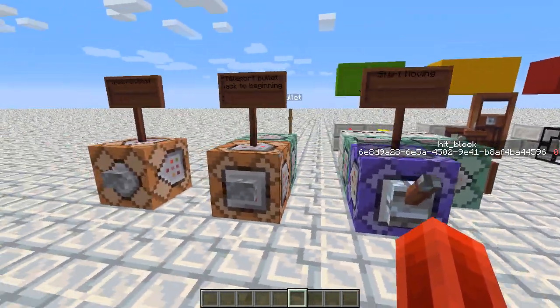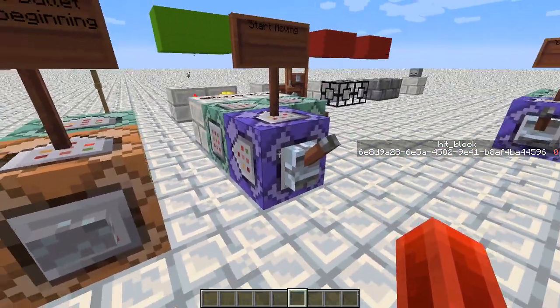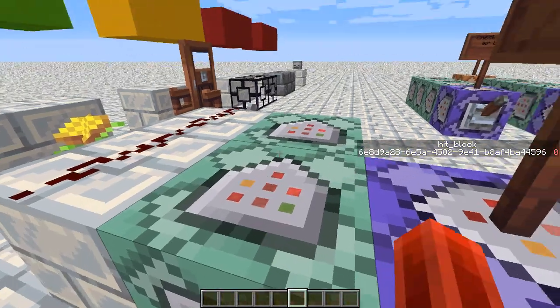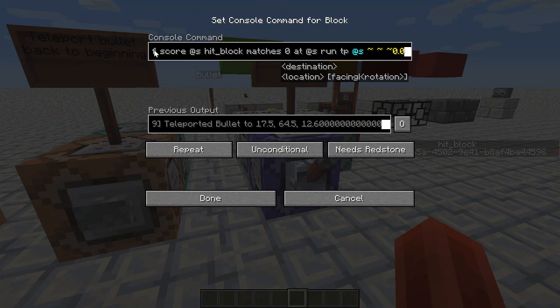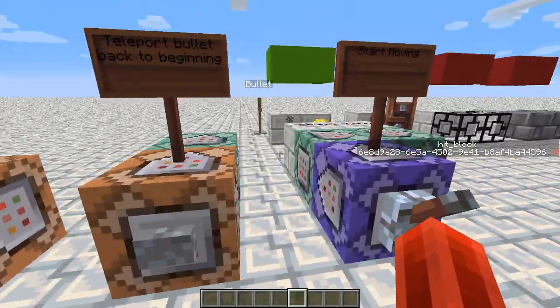Alright, so this is the demonstration I've set up. I've got a few commands ready. You can ignore these chain commands because they require redstone and currently they are not powered. For now, we only have this command here, which TPs the bullet 0.05 blocks to the right, only if it has a hit block score of 0. So once it actually hits something, it'll stop, like a regular bullet would.